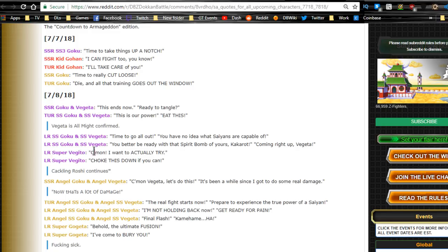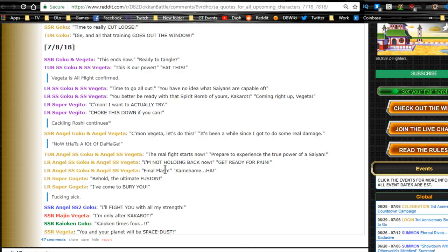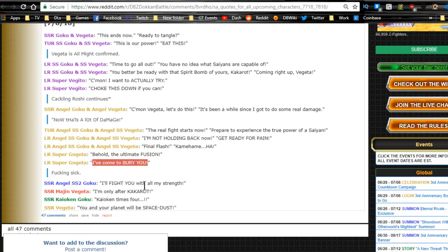LR Super Vegito — 'Come on, I want to actually try.' 'Choke this down if you can.' And then the two LRs: 'I'm not holding back now,' 'Get ready for pain.' Final Flash. Kamehameha. It would be awesome if they actually incorporated them screaming that out. LR Super Gogeta — 'Behold the ultimate fusion,' and 'I've come to bury you.' I kind of feel like they should have done something a little more dramatic there.